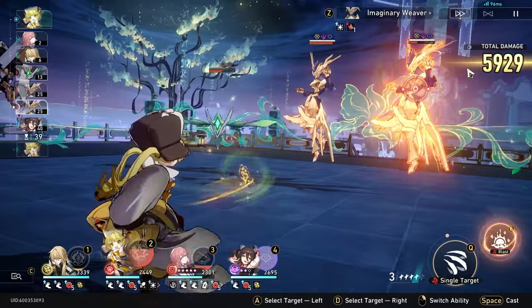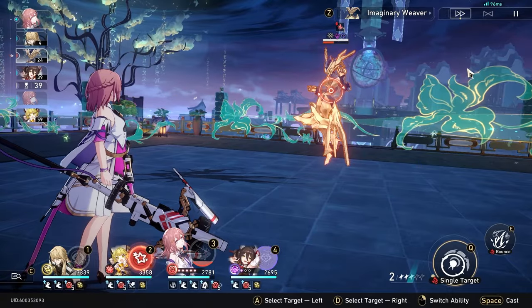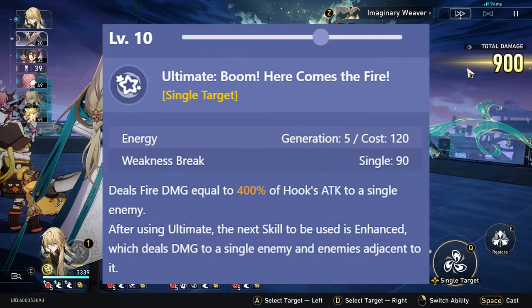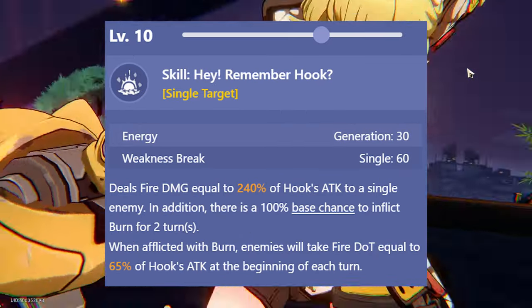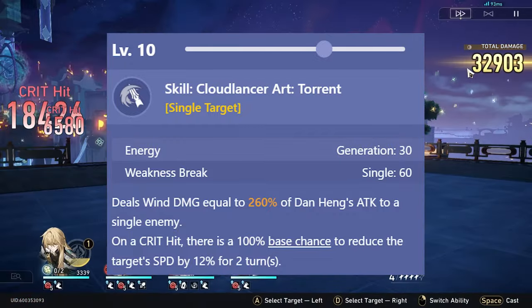This E6 effect is why I decided to build her after getting it. Hook is a character that rewards you for investing more into her. Her enhanced skill damage modifier at level 10 is 500% with her talent, and her non-enhanced skill is 340%. For comparison, Dan Heng's skill is only 260% at level 10.